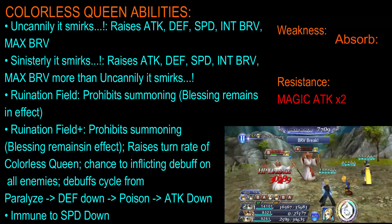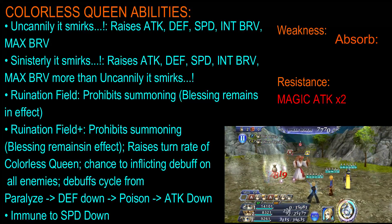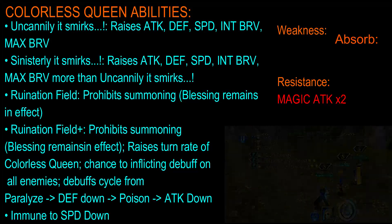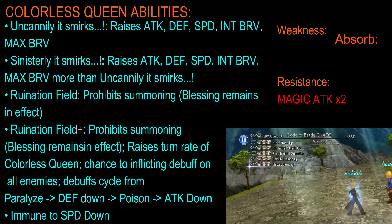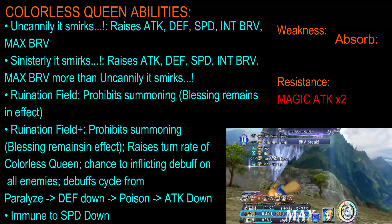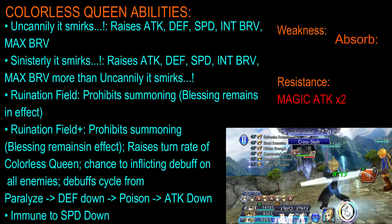Ruination Field prohibits summoning; however, you will still have the blessing — the blessing effect will remain, basically. This also has a plus version, and it will again prohibit summoning but the blessing will remain. This time around, it will raise its turn rate, and then it will have a chance of inflicting a debuff on all enemies. The debuff cycle goes from paralyzed, then defense down the next turn, then poison, then attack down, and the cycle will repeat itself.